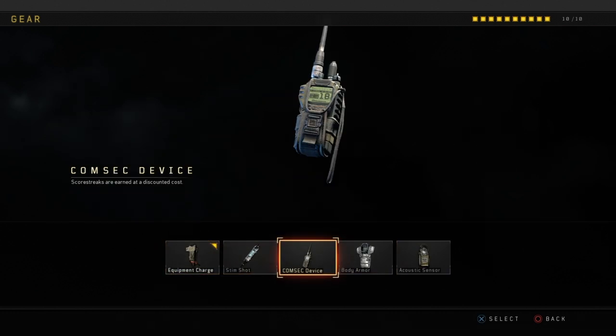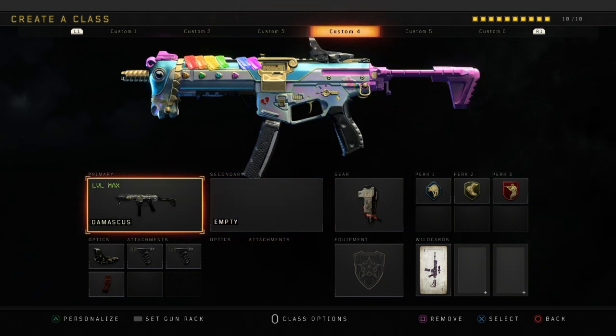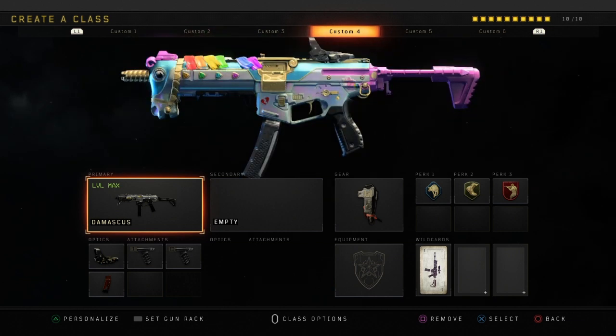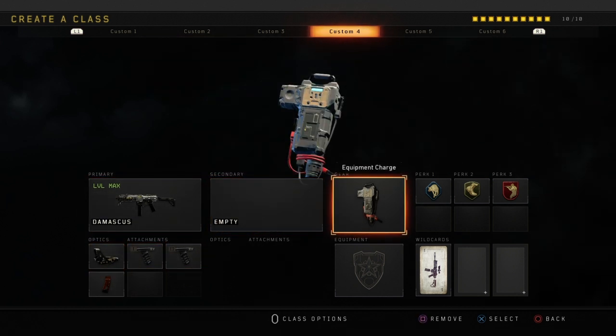The next class is going to be my go-to Hardcore class. This is the class I use every single time I play Hardcore — it's so amazing. I've gotten so many nuclears with this weapon. It is the GKS, I've got the Unicorn variant on it, and I use Reflex, Grip 1 and 2. It's basically like a mini ICR with no recoil at all. Equipment Charge because I use it on Hardcore, Scavenger, Lightweight, and Ghost.